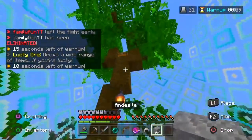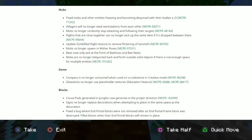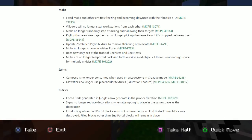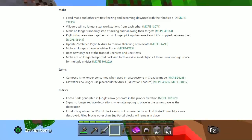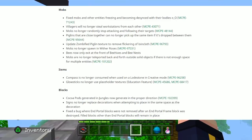For mob fixes: fixed mobs and other entities freezing and becoming desync'd with their bodies; villagers will no longer steal workstations from each other; mobs no longer randomly stop attacking and following their targets; piglins that are close together can no longer pick up the same item if dropped between them; updated zombified piglin texture to remove flickering of loincloth; mobs no longer spawn in wither roses; bees now only exit from the front of beehives and bee nests; and mobs are no longer teleported back and forth outside solid objects when there is not enough space for multiple entities.